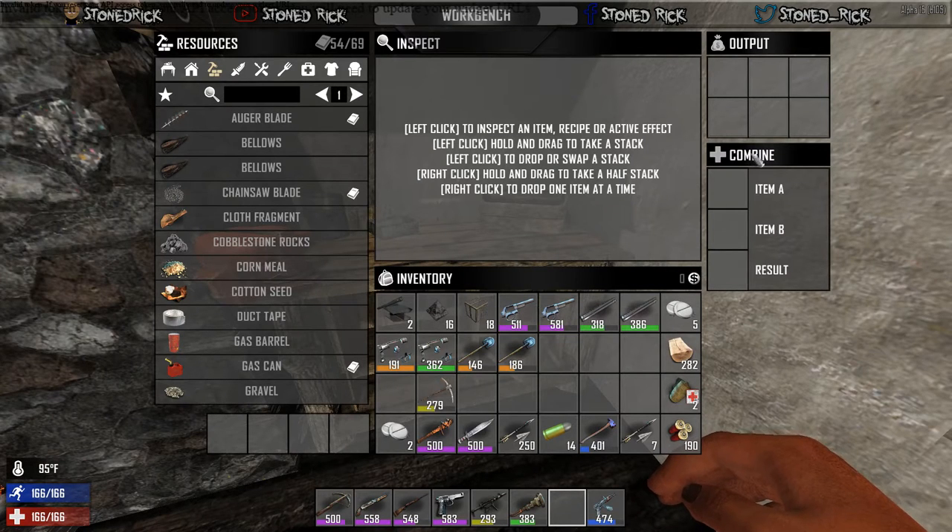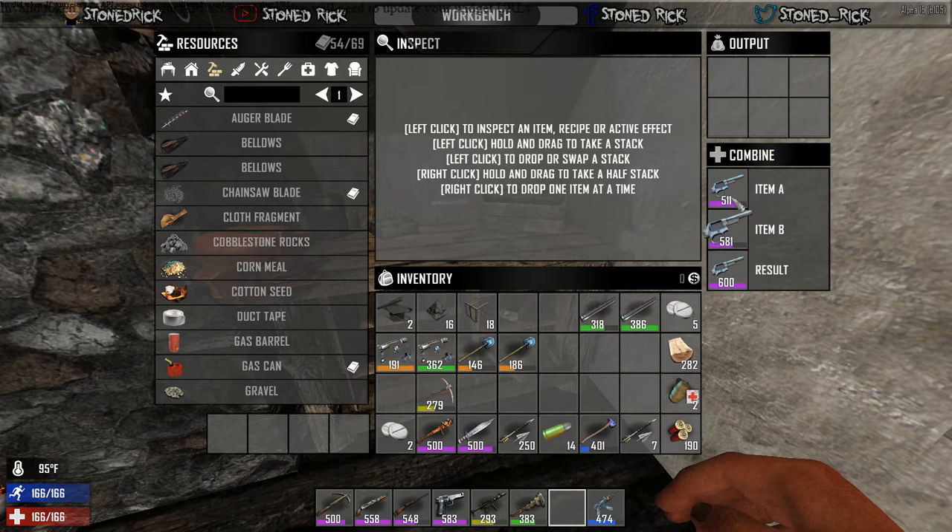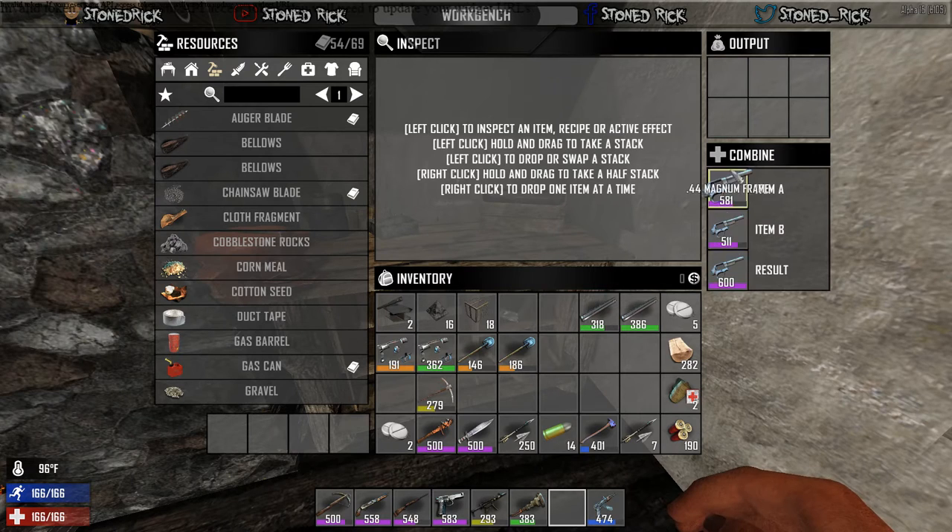Going back to the workbench, there's a new feature where you can combine two different items and you will get a better quality item. As you can see there — 511. It doesn't matter which order you do it, you'll get the same result.